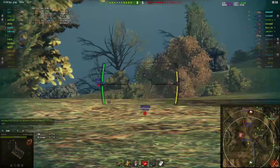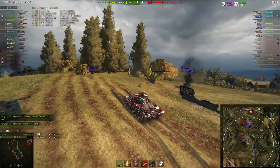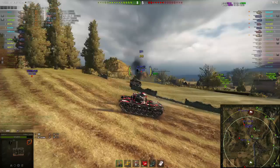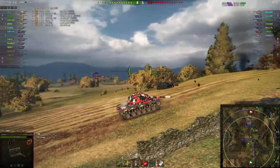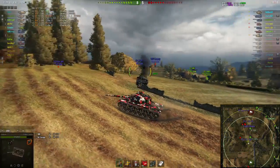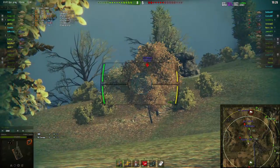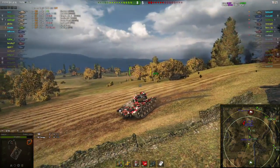He pulls up looking for shots at this Grille 15 when he pokes the ridge. He's got him and puts a shell into him. The Grille 15 sits there looking for shots at something, then aims at Gauntlet and fires, anticipating that Gauntlet would have kept backing up. But Gauntlet didn't, and so the Grille missed. He checks the IS-3 again and sees the T57 Heavy. He looks for some shots at him, sees that he's backing up, so aims behind the rock and puts a shell into the side of his turret as he backs over the ridge.